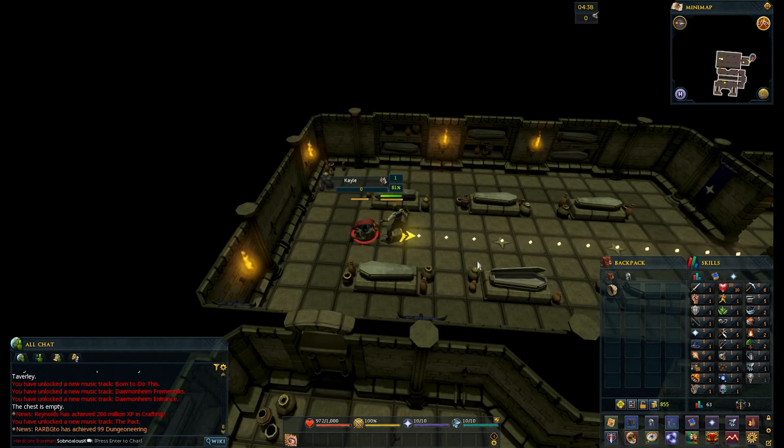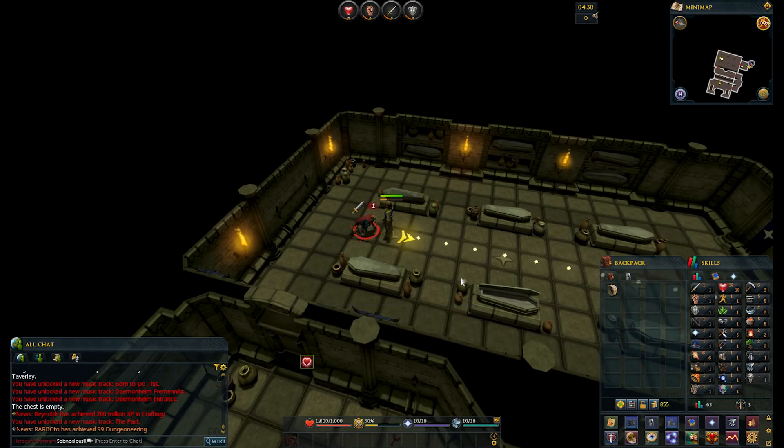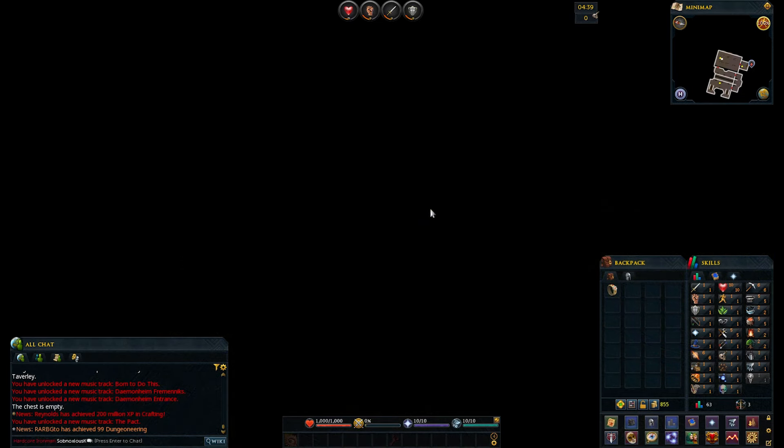Down he goes. In this quest there are three people you have to defeat and you get to decide if you kill them or spare them. We're playing a hardcore Iron Man so we're going to kill them — all of them.